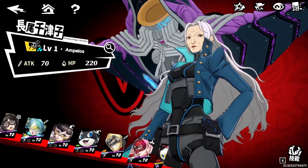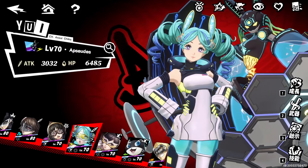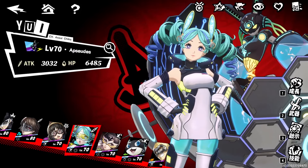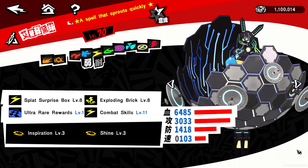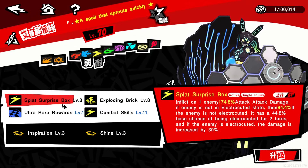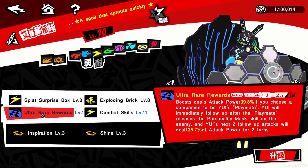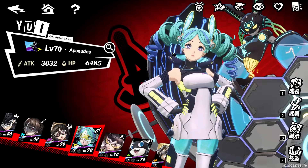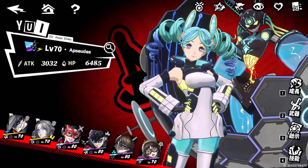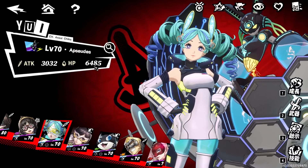Yui herself is a follow-up DPS who deals a ton of damage once she gets buffs. You're mainly going to use her first skill, which does a ton of damage, but also her buff that enables follow-up attacks. Buffing her or using Closer's single target attack triggers Yui to follow up and deal serious damage. At this point, you're hitting numbers that are easily abnormal — she was hitting 100k on a single target easily, giving you technically two DPSs on one team.